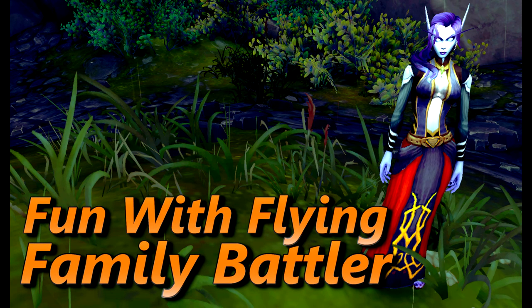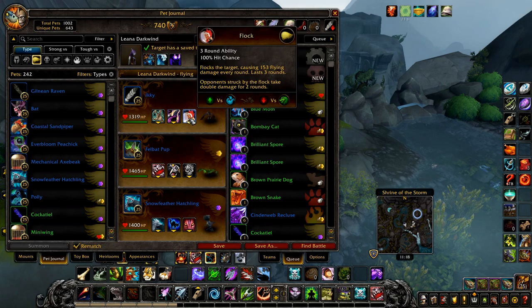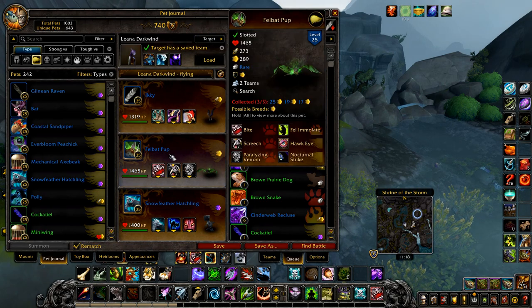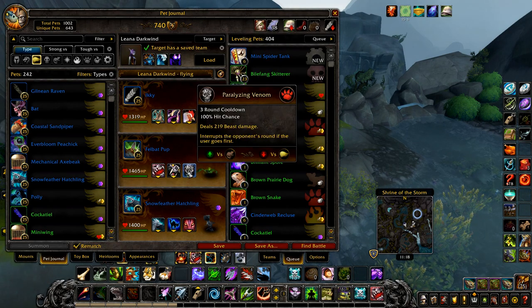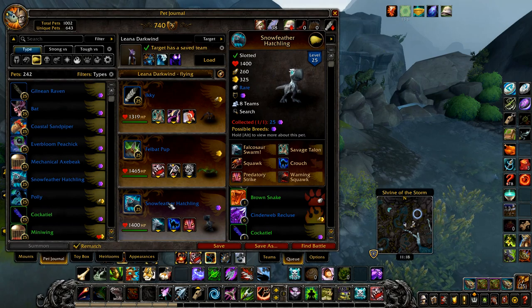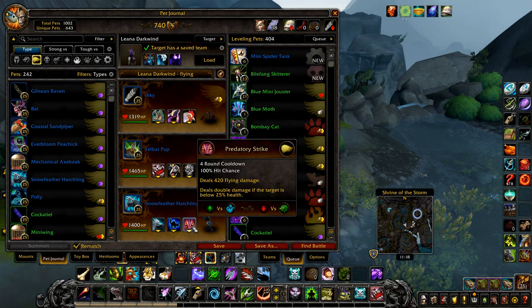Now for Fun with Flying. Your first pet is Icky with Savage Talon, Black Claw, and Flock. Your second pet is a Fell Bad Pup with Bite, Screech, and Paralyzing Venom. And finally a Snow Feather Hatchling or similar pet with Falconsoar Swarm, Crouch, and Predatory Strike.